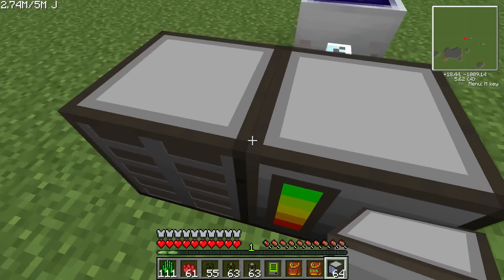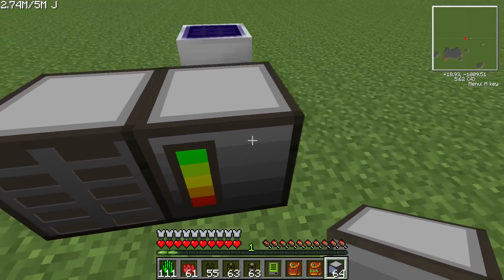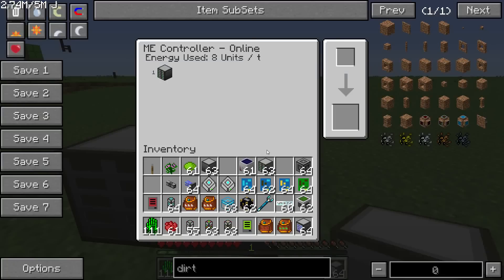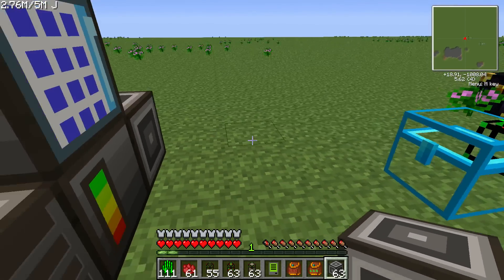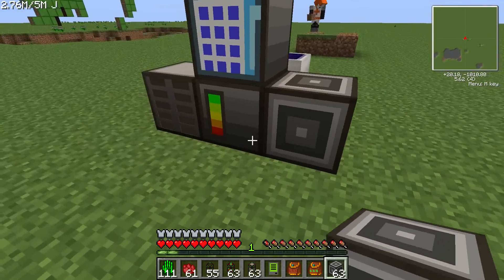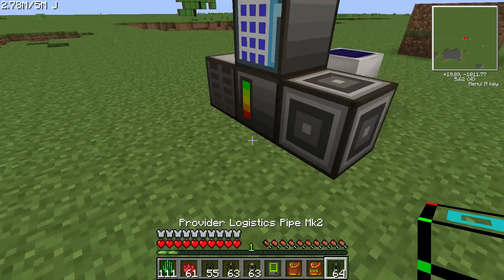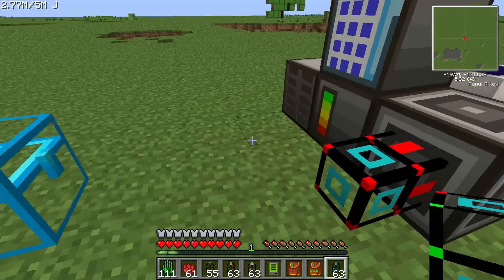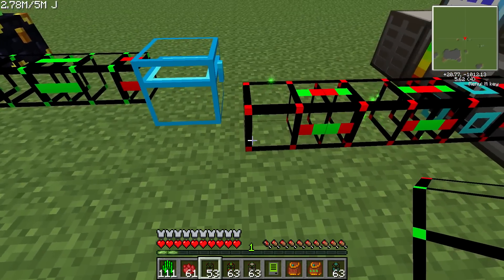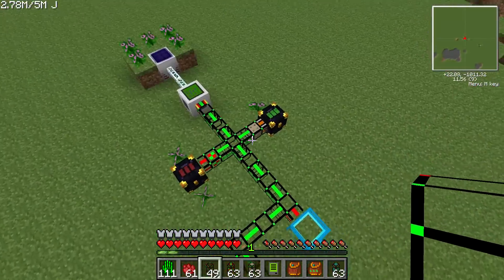Where was I? I've got the energistics stuff set up here. This is the drive bay, and the ME controller. And then we're going to do an access terminal. And there's the ME interface, which is important for this. Connected to the ME interface, you're going to want to do a provider logistics pipe — I've got the Mark II here. Just going to hook that up to that there. And we can actually take this over — it doesn't need to be touching that chest or anything. Just want to get it hooked up into the logistics system.